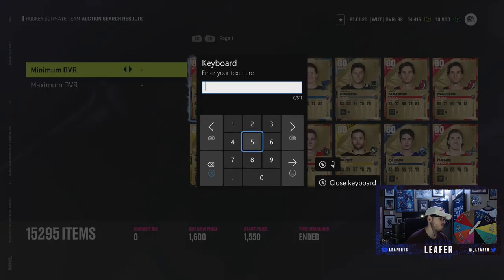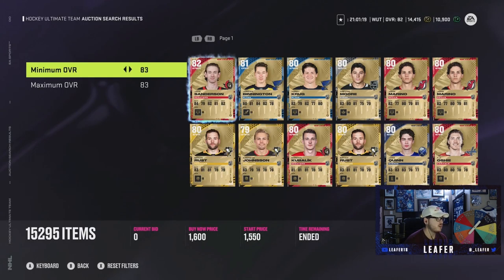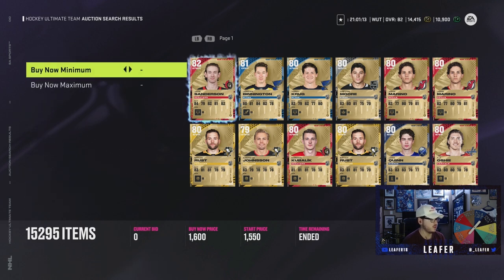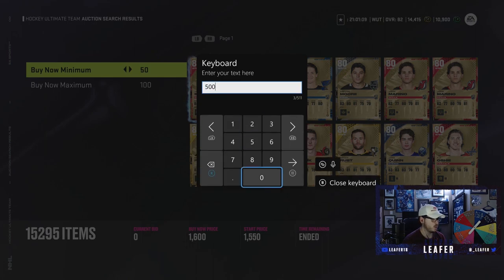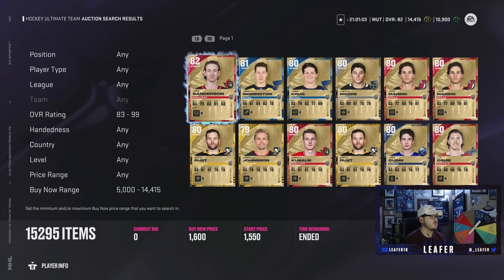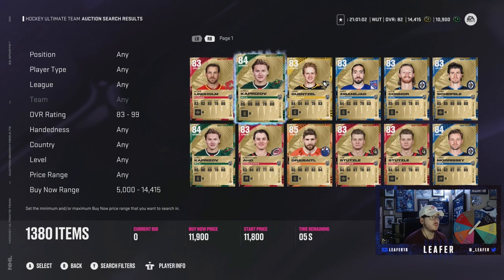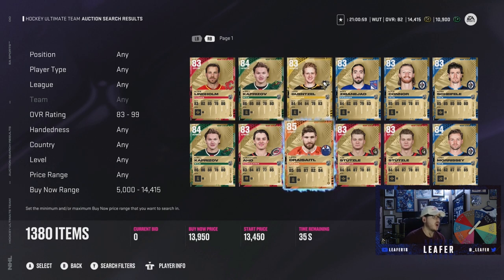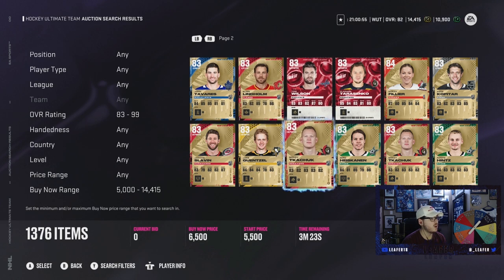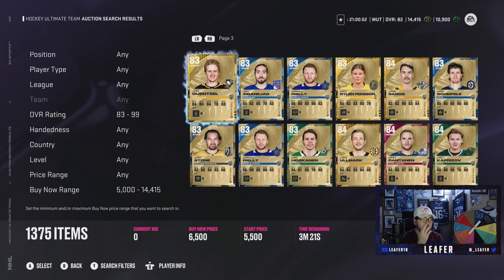We'll do an overall rating of 83 and above. That's a good range, and then we'll set our price range from 5k to the max 14,415 coins we have. We can get some pretty good cards. We got Kaprizov, Leon Draisaitl at an 85, some Tom Wilsons. I'm kind of low-key thinking: do we buy Travis Connorkny and then upgrade him? With that being said, if we bought Travis Connorkny, would we have to wait to get sets to upgrade him?